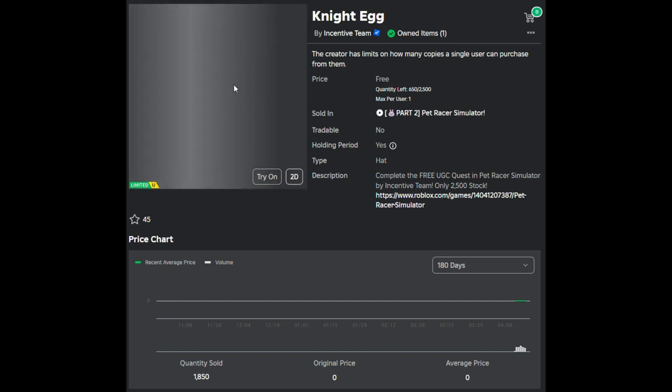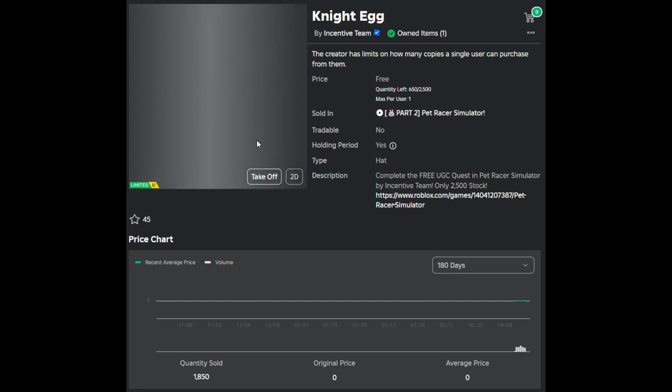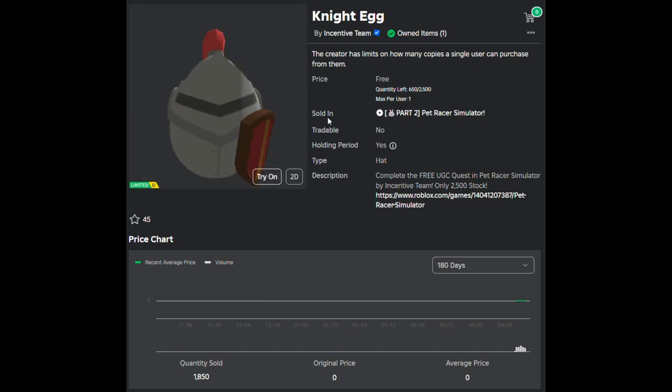This is how you can get the Night Egg from Pet Racer Simulator. It has only 2500 stock and although most of them are sold, I genuinely think it's possible for you to get it. It will take a decent amount of time, but it is possible, so let's get right into it.